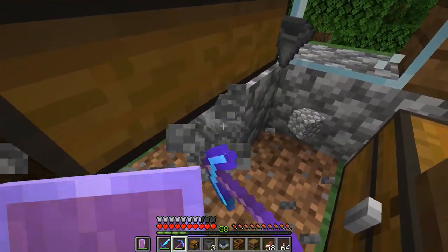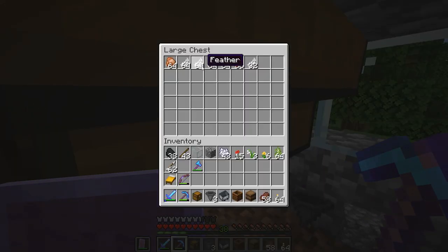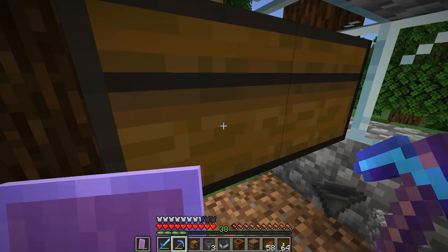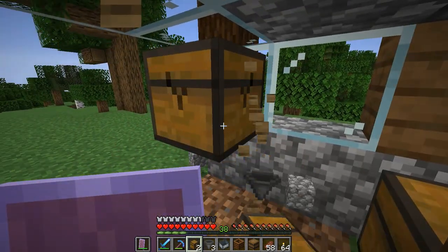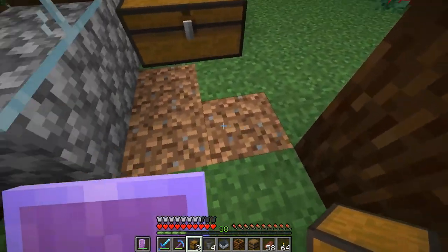So let's go ahead and remove this stuff really quick here, and we are going to drop this down one. Let's take a look in here real quick. It should be about equal numbers, cooked chicken to feathers. And as you can see, since this has been running, we have far less cooked chicken than we do feathers. So great for a Fletcher trade, not so great for a food source. We'll go ahead and take these chests out really quick here and drop in.